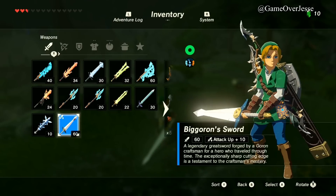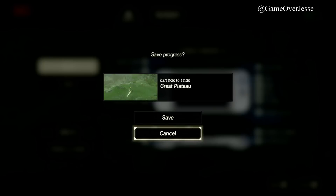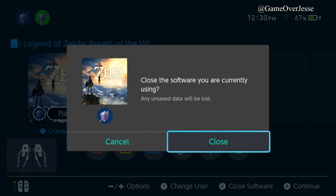After you tap your amiibo, make sure you're on the Great Plateau. It helps with getting costumes - if you're out in the field when you tap the amiibo, chances are you're going to get a Pona, especially with the Ocarina of Time amiibo. Since horses aren't allowed on the Great Plateau, it helps your chances of getting tunics, swords, and other weapons. So save your game, press the Home button, close out.